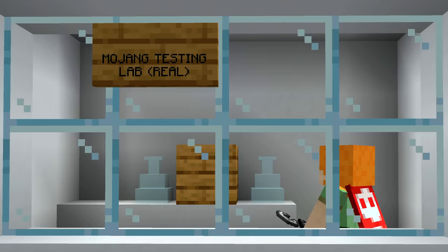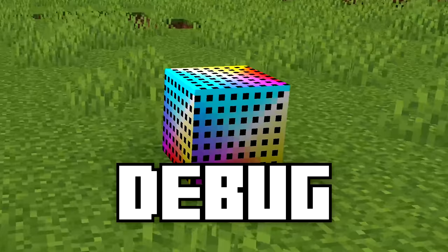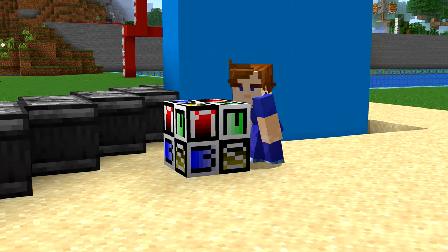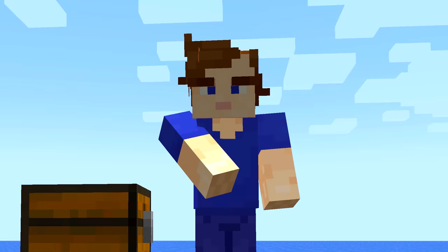Number 24. When Mojang are making blocks, they sometimes need special textures to make it easier to test things. They left two of these in the files, creatively named Debug and Debug2. Using a piston to push a bubble column in some snapshots caused Debug1 to appear. What the symbols mean on Debug2 is unknown, but it does look a little like this early sandstone texture.